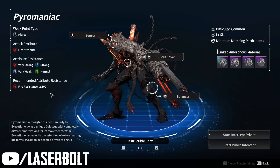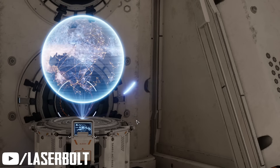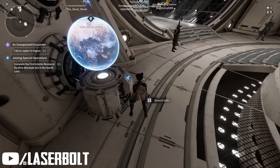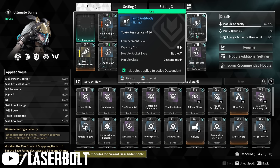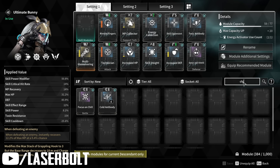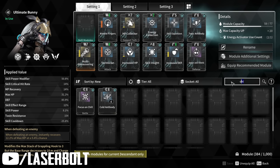He also has an aggro stage, and he does little rings of chains that come out — these can actually knock you down, putting you in a tough situation and causing you to lose DPS. You want to make sure you have your resistance set up. Go to your descendant module and instead of the Toxin Antibodies we used for the Devourer, we're actually going to use the Heat Antibodies.